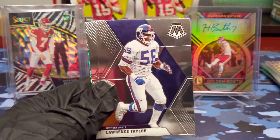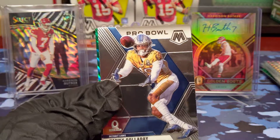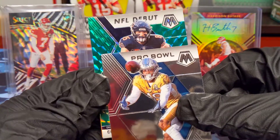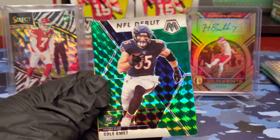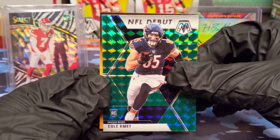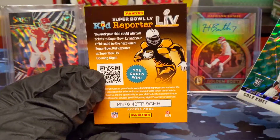Thurman Thomas, LT. Kenny Galladay Pro Bowl and a green NFL debut. Cole Kmet — I was trying to figure out who it was, I definitely knew it was a tight end but couldn't put it together. That's not bad. Kid reporter — that's not a bad rookie to get, guy definitely looks pretty talented.